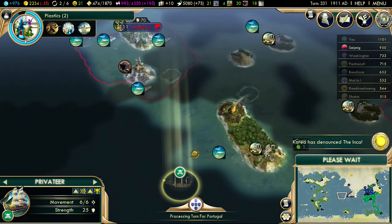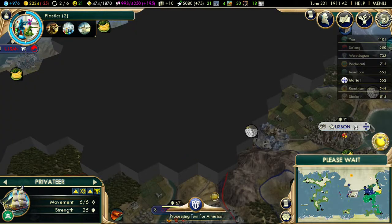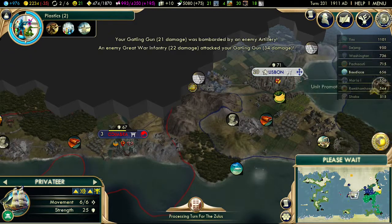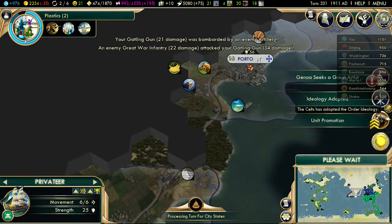Korea has denounced the Incans. The Incans are sort of neighbours of Korea, aren't they? I'm surprised Korea and Portugal have gone to war — Korea is normally not a very big warmonger as far as I'm aware, but who knows. Lisbon still seems to be relatively safe but Porto is blockaded.